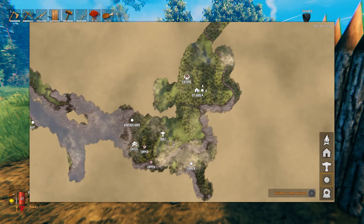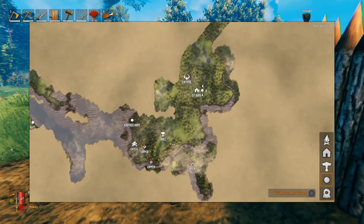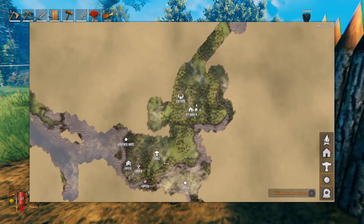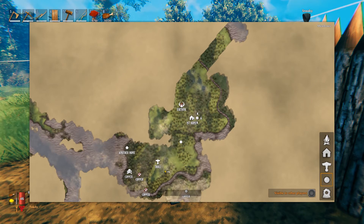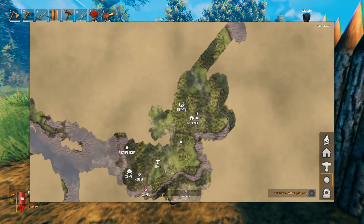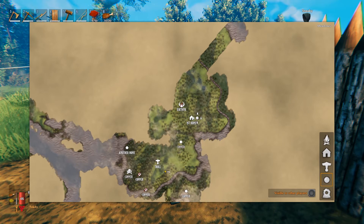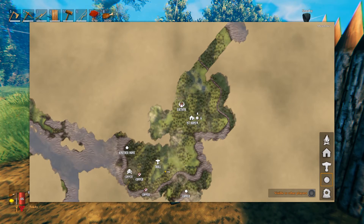Something I didn't know when I first came into the game was that you could actually put your own custom waypoints on the map, and that really did make a difference. As you can see I've marked copper nodes around, and you can left-click them once you've been there and they're cleared — really handy so you can cross off stuff you've done. A simple double-click lets you put anything in there, and a simple right-click will remove that waypoint.